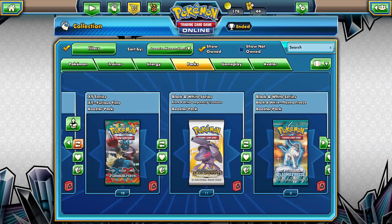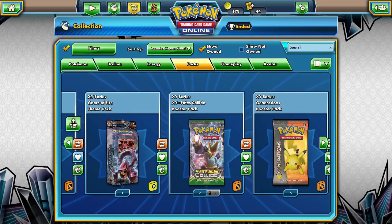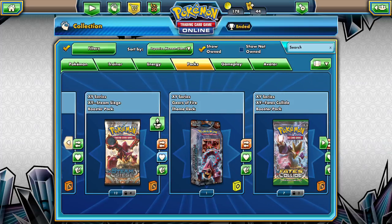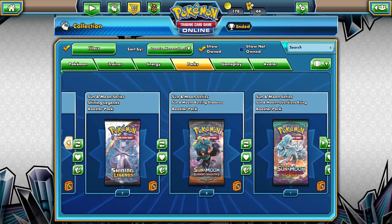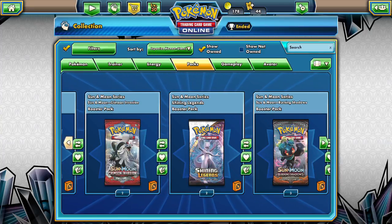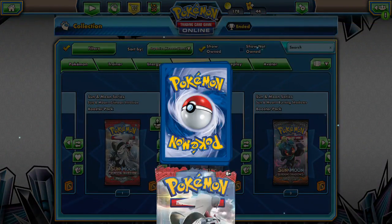Let's open up something current - maybe let's see, we have a single Evolutions pack, single Guardians Rising pack, two Shining Legends, and two Crimson Invasion. Let's open up Crimson Invasion, because why not - we'll see what we get. Worst case scenario, it's nothing.